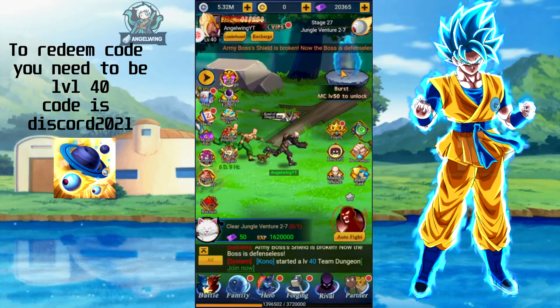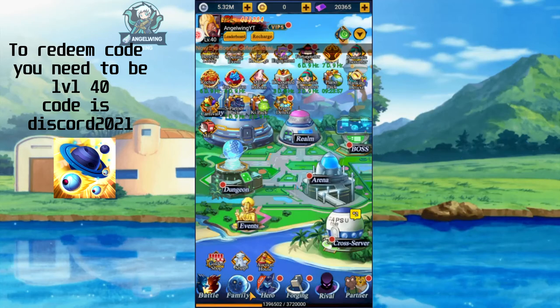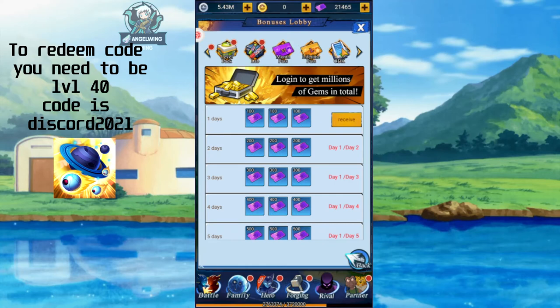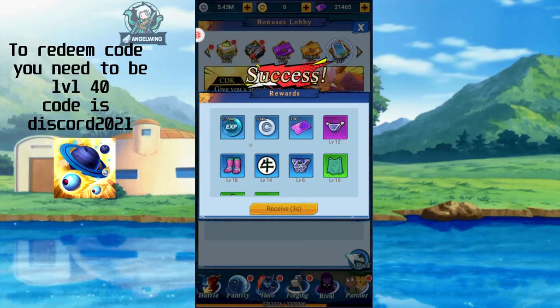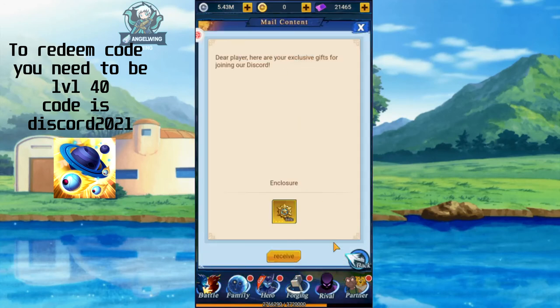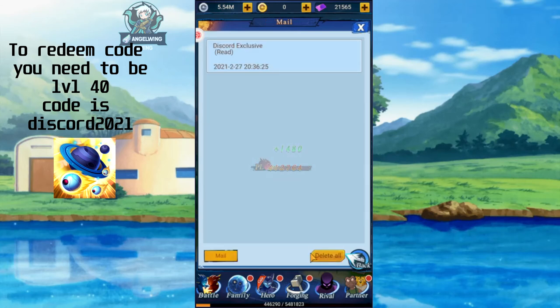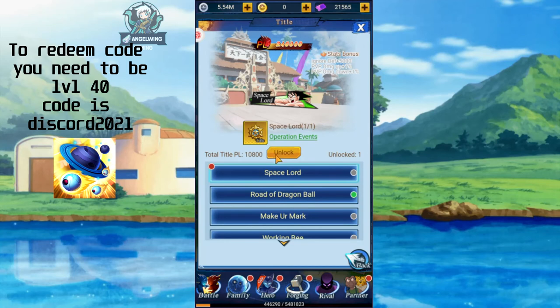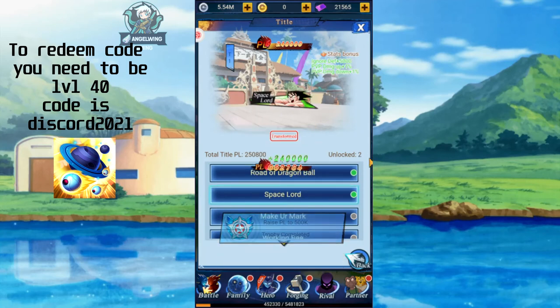Look at this — I really wanted to show you this. So now go to Family, where you will find the benefit lobby. Get everything from here that you can, then swipe and go to the CDK section. Enter the code — it's Discord2021. You get the reward, which is a title. This game is based on titles. For example, we already have the title 'Road of Dragon Ball,' and we just got 'Space Lord.' The green dots show which titles we own, and they give us extra stats.